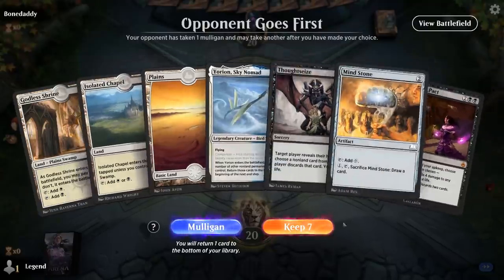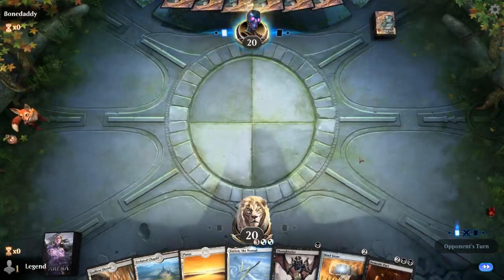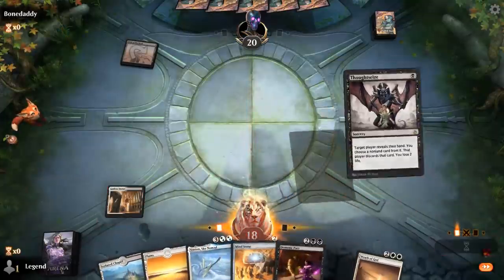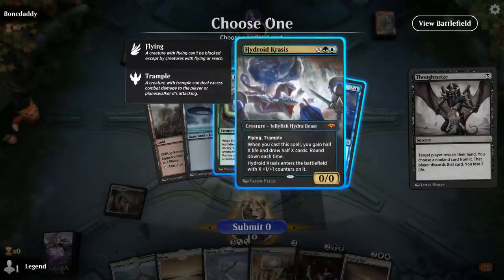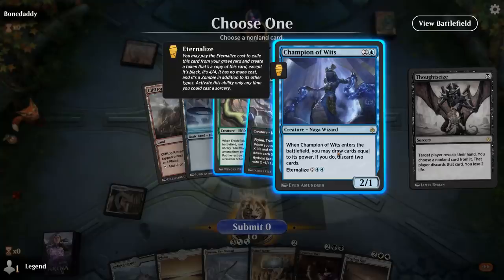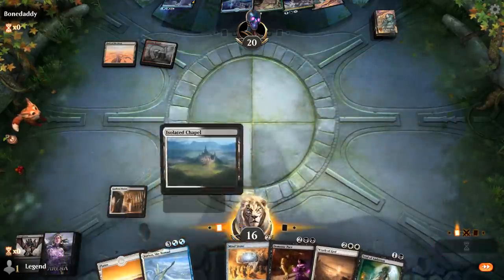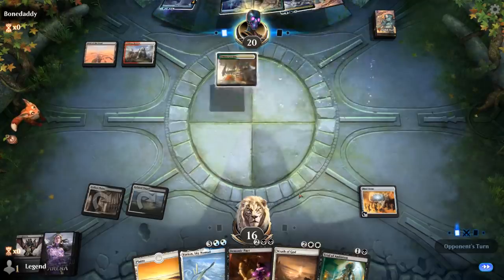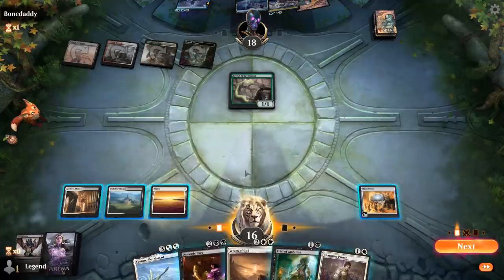Game six: we're on the draw with a nice hand — turn-one Thoughtseize, turn-two Mind Stone, turn-three Demonic Pact, then Yorion to reset it later. We're facing Field of the Dead, which is a tough matchup since we don't close out quickly and have no great answers for lands. We see Champion of Wits from Amonkhet Remastered in their hand. We take the Champion rather than the Hydroid, thinking they might be relying on it to find green mana. They do find green mana and play Rejuvenator, so we just play the Pact right away.